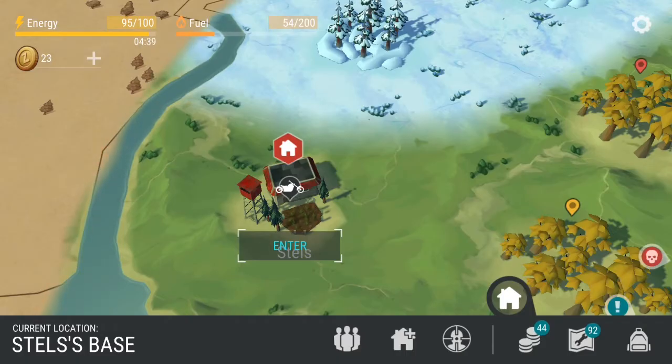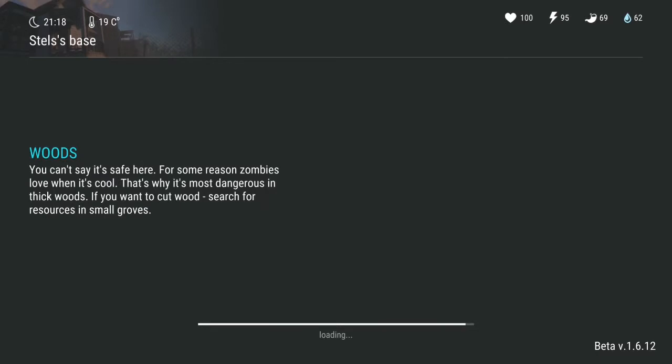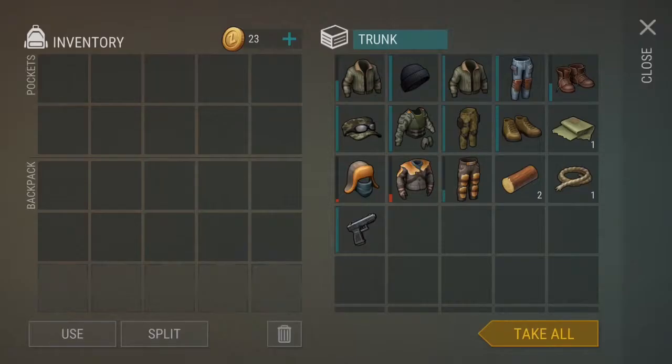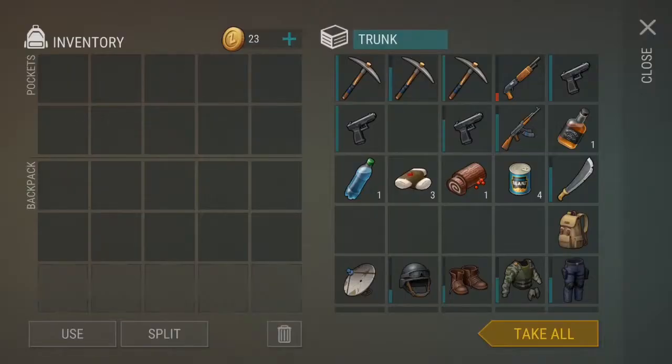So there are three tips for you guys. Tip number one: store enough resources at the AI base in the north so you don't have to go back and forth to your base. This will save a lot of your energy. You can see I'm already there and I keep all of my resources in this AI base. I have clothes here, I have weapons here, and I have all the other stuff here. So I will just equip myself for the farming and then we'll move to tip number two.